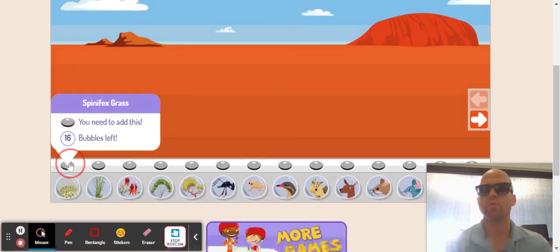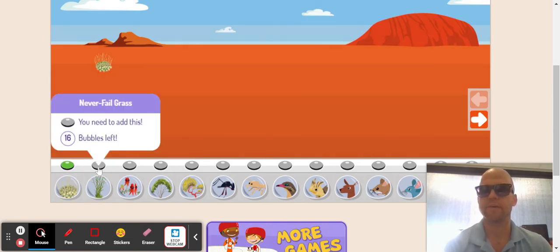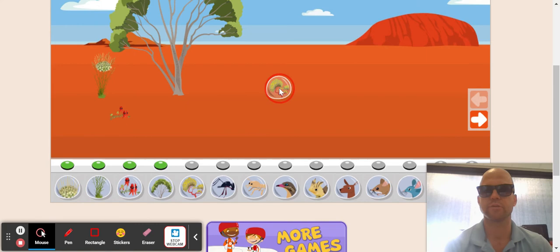Now I'll demonstrate. So when you click on these things, these just tell you stuff you need to add. Spinifex grass — I need to add that. This is never-fail grass, I should add that as well. Probably start with a lot of plants — ecosystems should start with plants. Let's put a tree in here, and let's put another tree.